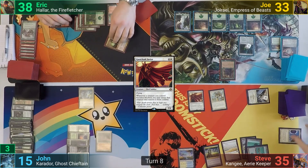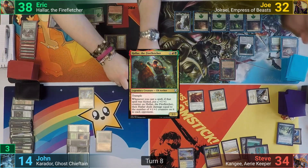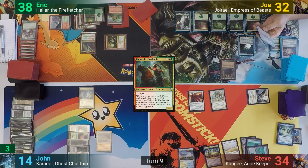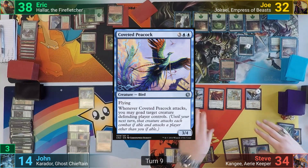Eric draws and recasts Halar in his main phase; with the Druid tapped for mana it also deals one to his opponents, and he passes to Joe. Joe untaps, draws, and passes to Steve. Steve plays an Island and casts a Coveted Peacock.